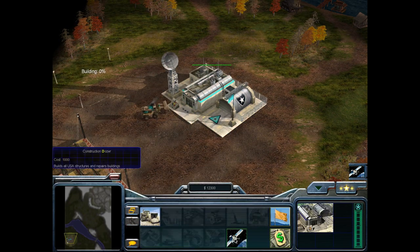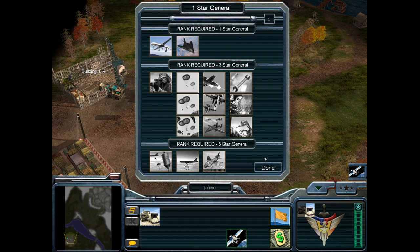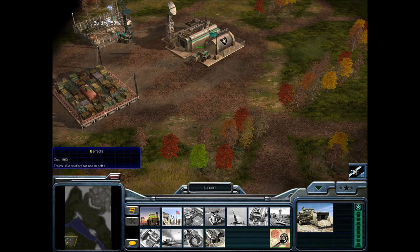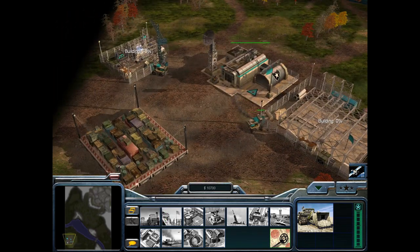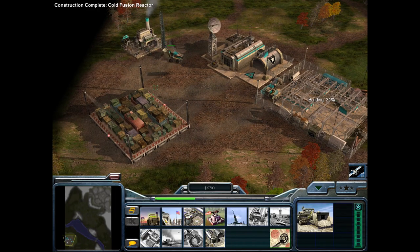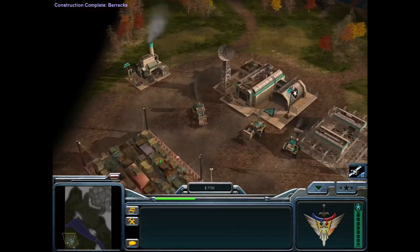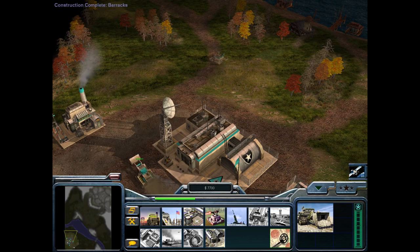Command & Conquer Generals and its expansion pack, Zero Hour, have a bit more personality than everything else on this list. While Homeworld is the more serious story, Command & Conquer Generals is quite a bit less so — and that doesn't make it any less a wonderful real-time strategy game. It is amazing, with some incredibly deep options, and it is also quite asymmetrical. There are two sides that are similar — the Chinese and the Americans — and then the GLA, who are quite different.